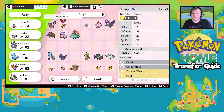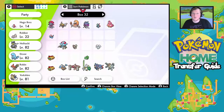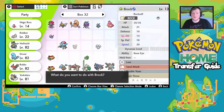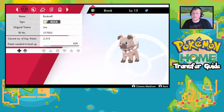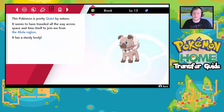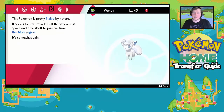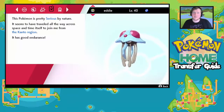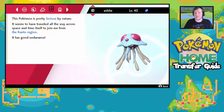Checking the notes: Robber has traveled across time from the Hoenn region, and Hugo Boss has traveled across time to join us from the Kalos region — that's rather cool. We can also see the Pokémon transferred in last episode from Sun and Moon, which joined from the Alola region, and Eddie who traveled from the Kanto region.